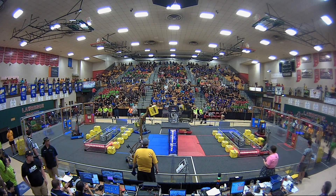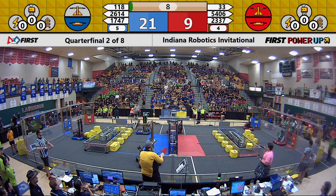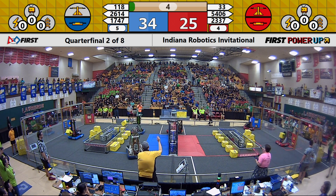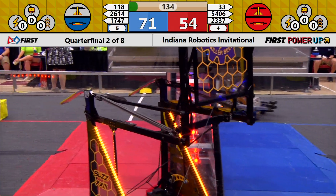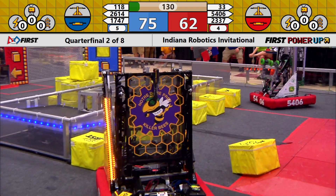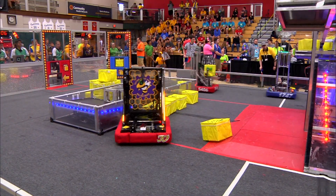Autonomous begins in this matchup of Alliance four in red, Alliance five in blue. We see cubes go up. Killer Bees — they are stuck on the switch, that is bad news for your red alliance. That will be a penalty every five seconds; they are holding that switch — rather, the scale — down in their favor. That means those penalties will come up for your blue alliance, that gives them the lead here, 75 to 60, but red is coming right back. There is not a large gap here between red and blue.